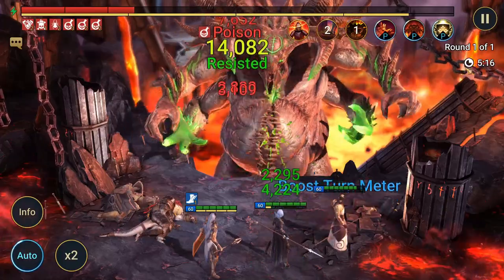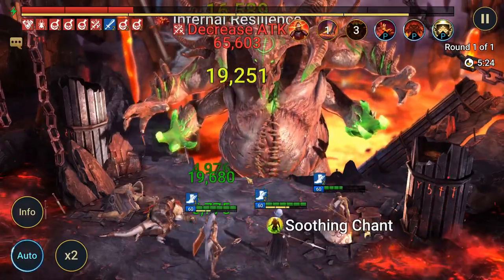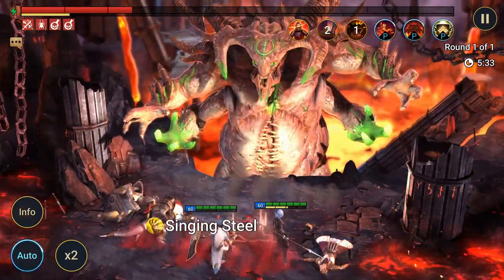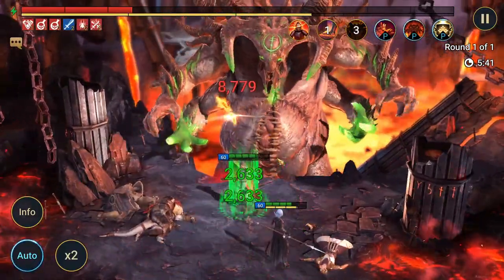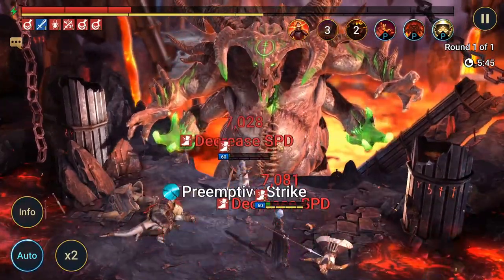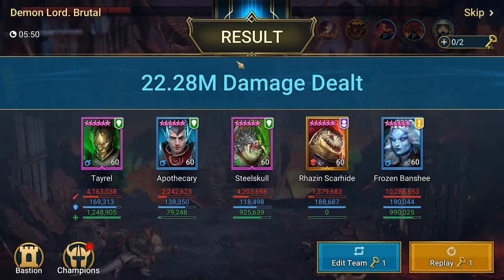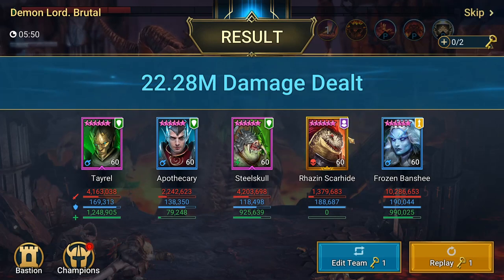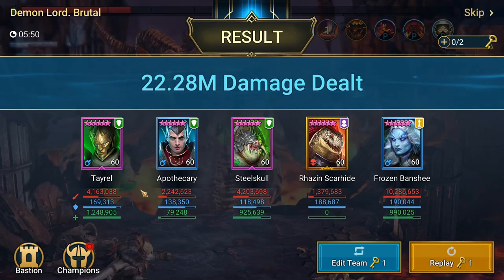Coming up towards the end of the fight, about five minutes in. I forgot Rosenskarhide doesn't have Giant Slayer on because I've been using him for Arena, so he's definitely not putting out his usual damage. We're going to hit about six minutes for this total run. Apothecary went down, but as you can see he outlasted these two even though he wasn't in lifesteal gear — he's very good at sustaining himself. He goes fast, he has the heals, and he keeps us doing a bunch of damage. That's the basis of a speed team, which definitely brings out the most damage at the highest levels.